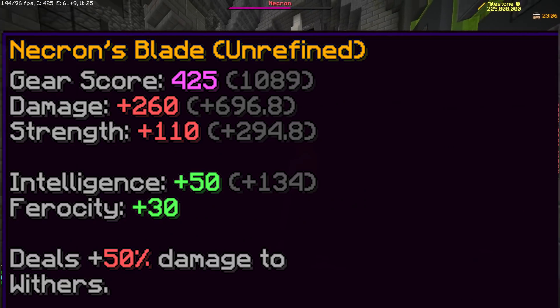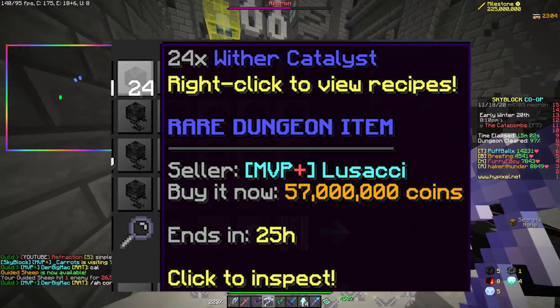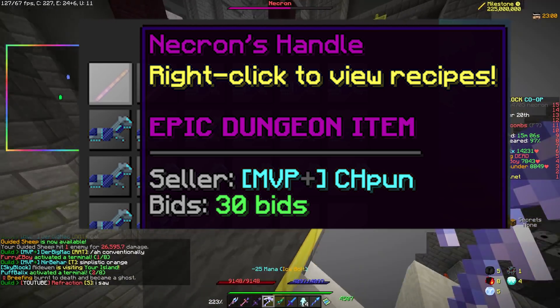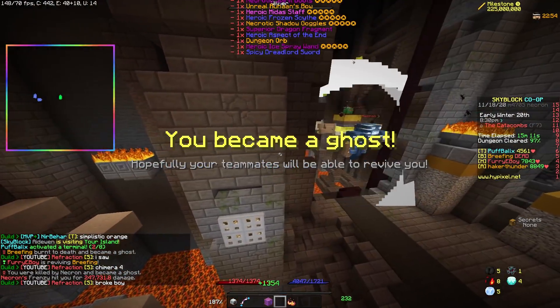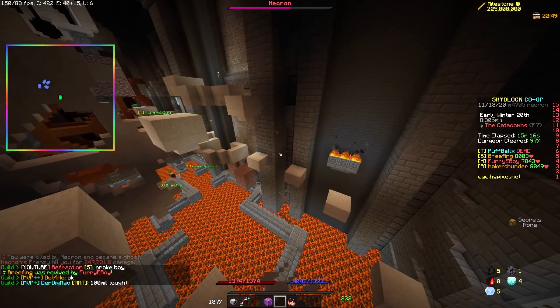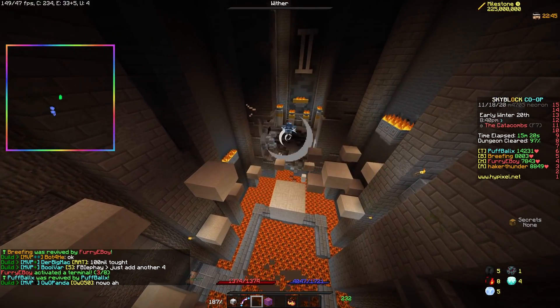How do you get a hold of this Necron Sword? It requires 24 Wither Catalysts — worth like 40 million coins — and the Necron Handle, which is currently going for around 197 million coins. It's an S-plus drop, by the way. So for the low cost of 300 million coins, you can have a sword weaker than a Shadow Fury that tickles all the nearby enemies at the cost of a quarter of your mana. Nice.